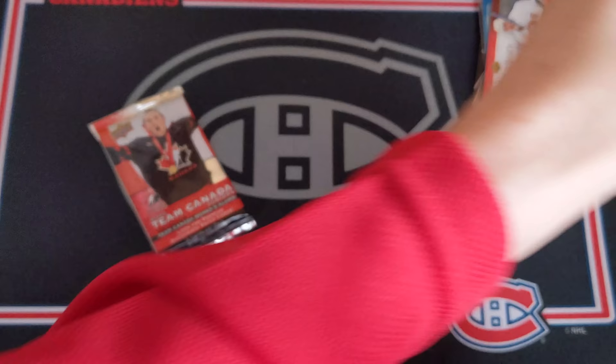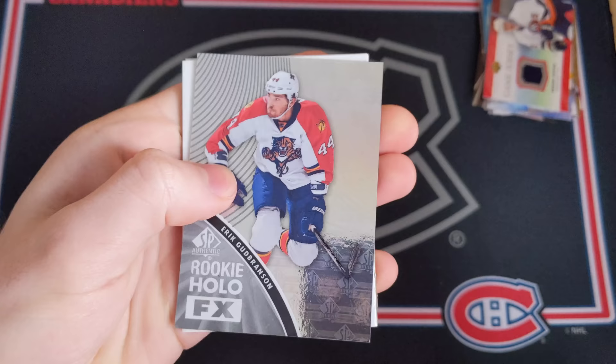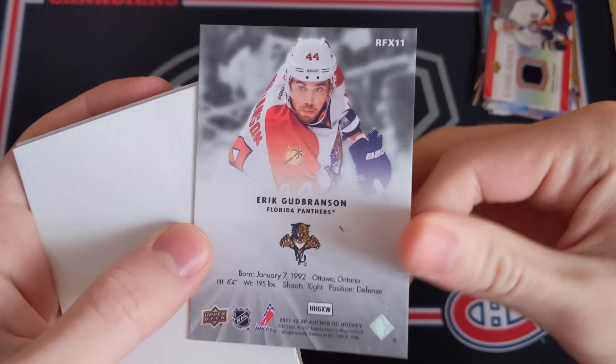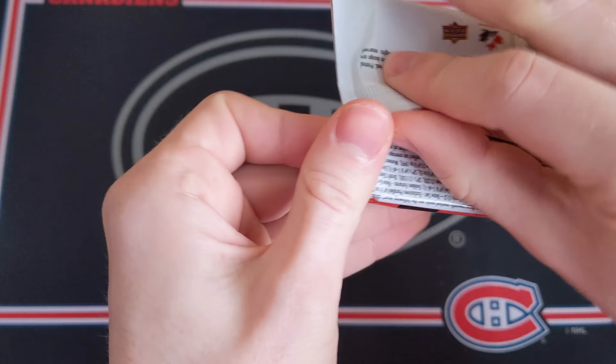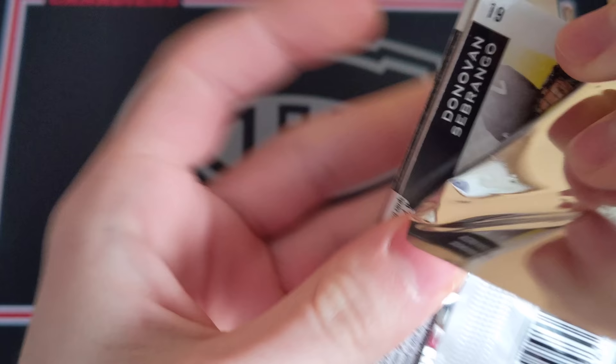11-12 SP Authentic - not the greatest rookie class but there's a very thick decoy here. No patch this time. We've got Mike Green, Brendan Morrow, Roberto Luongo, and a Rookie Holoeffects card of Eric Gudbranson. There's also a huge decoy and a Ryan Suter base card.